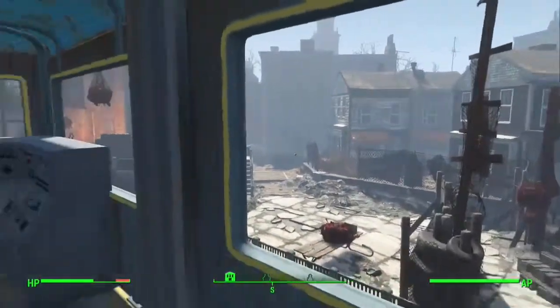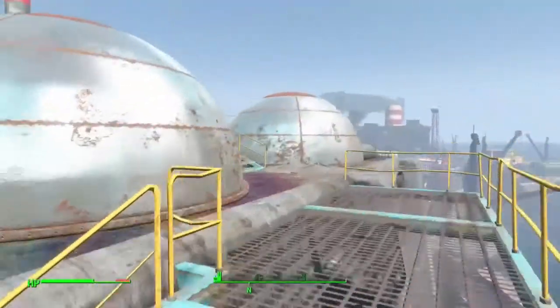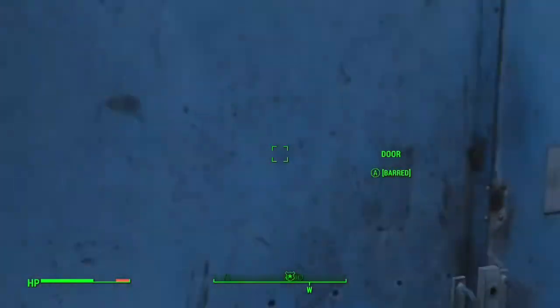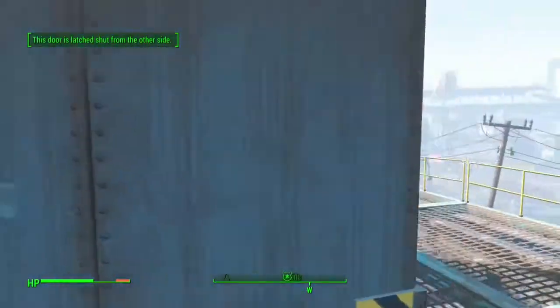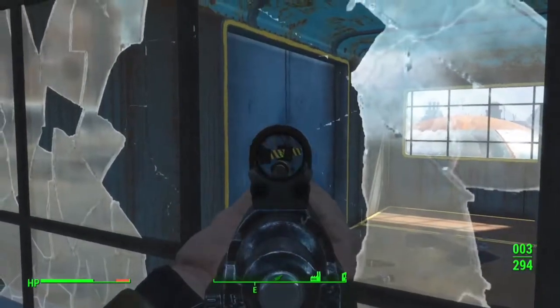Once on the roof, turn left and head up the stairs, then left again and more stairs, then go to the building on the left. The door is barred so you can't get in directly, but if you go around to the window at the side you can shoot the bar off and then the doors will open.